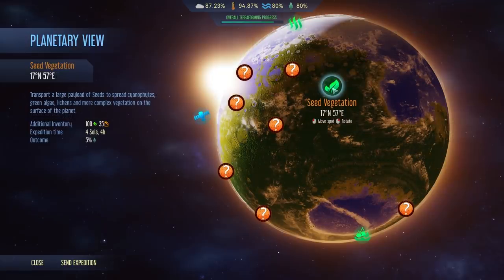When you've got the soil quality and you have excess seeds, why not plant them? Seed Vegetation allows you to send up a rocket full of seeds and spreads them across the surface of Mars.